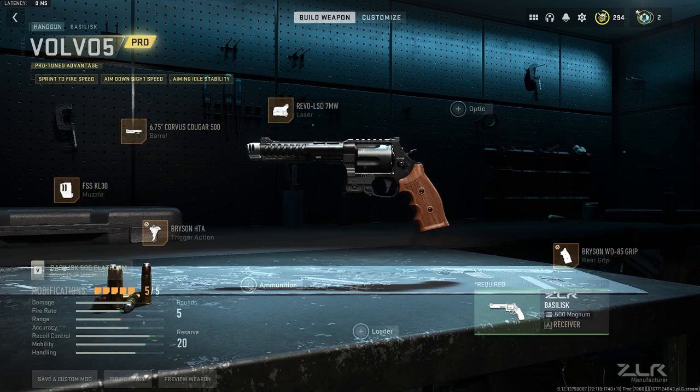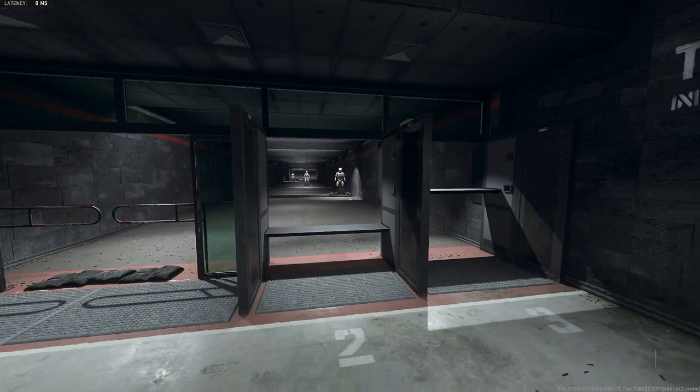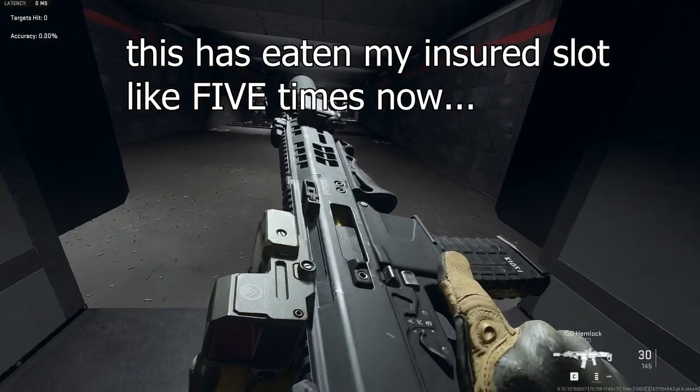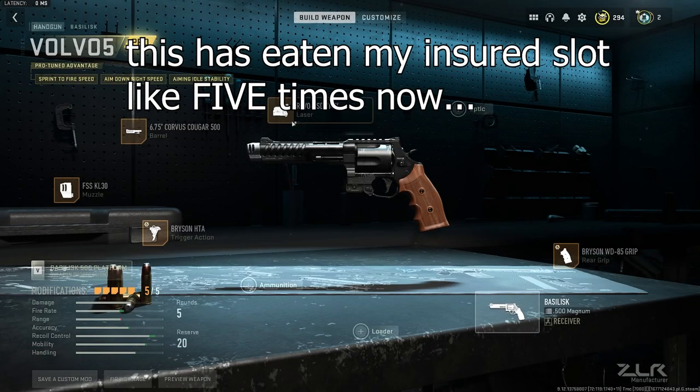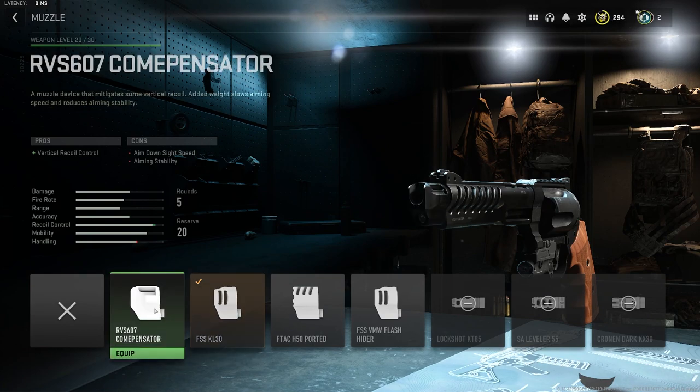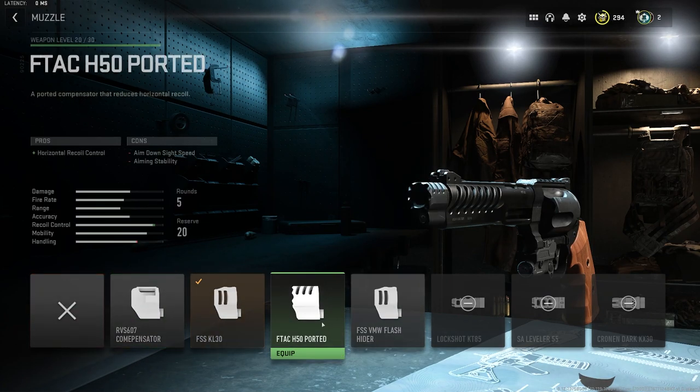So if I have this specific loadout, it doesn't spawn my gun. It's so weird. Like, my gun just doesn't exist. And I don't know why... I think it's something to do with the muzzle? Because if I take the muzzle off, it spawns the gun.